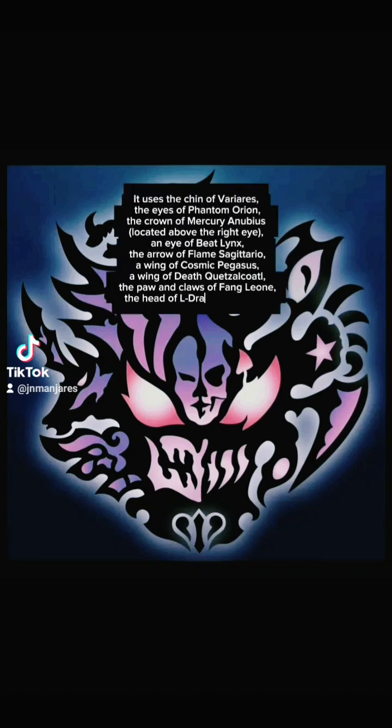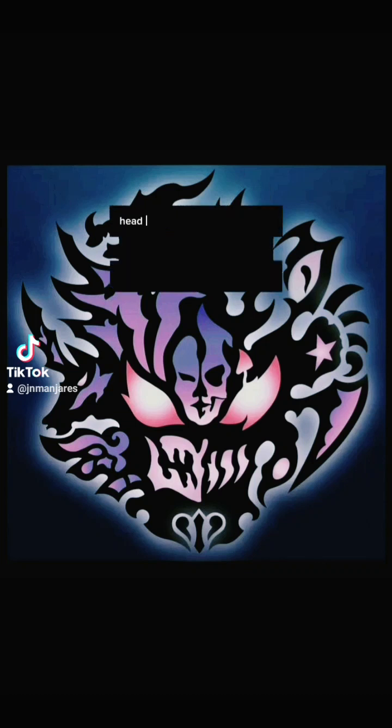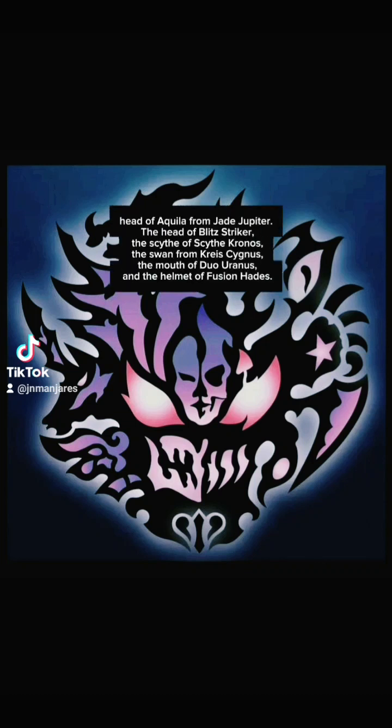It uses the chin of Varieras, the eyes of Phantom Orion, the crown of Mercury on Neubius located above the right eye, the arrow of Flame Sagittarius, a wing of Cosmic Pegasus, a wing of Deathcute Zalcoto, the Pion Claws of Fangio, the head of El Drago Destructor, the head of Aquila from Jade Jupiter, the head of Glit Striker, the Scythe of Scythe Cronos, the swan from Pre-Cygnus, the moth of Duel Uranus, and the helmet of Fusion Cades.